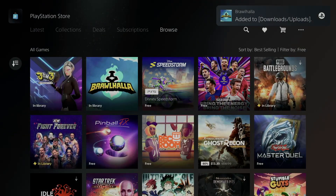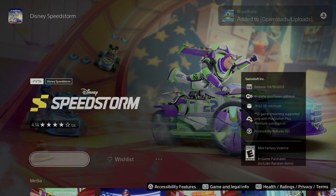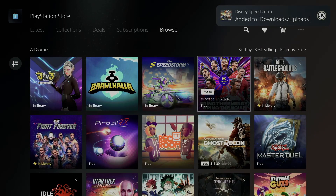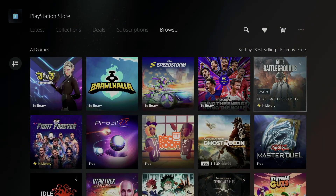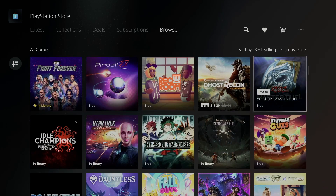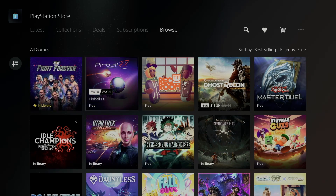Right now we can take a look at a few others and then we're going to clean up our space. I'll also teach you how to look at your downloads. Going back — this one where it says 'In Library' and also says PlayStation Plus, I'm not going to go over that one. Same with this one — PlayStation Plus, already in Library.